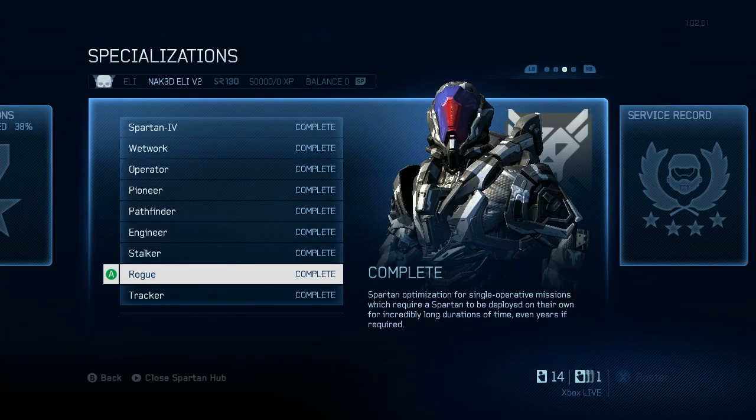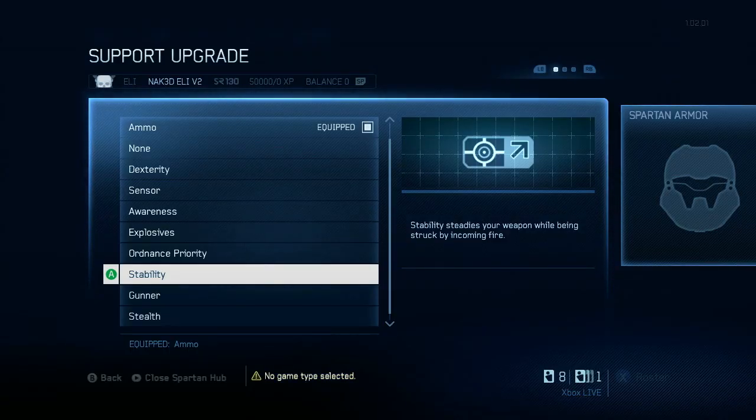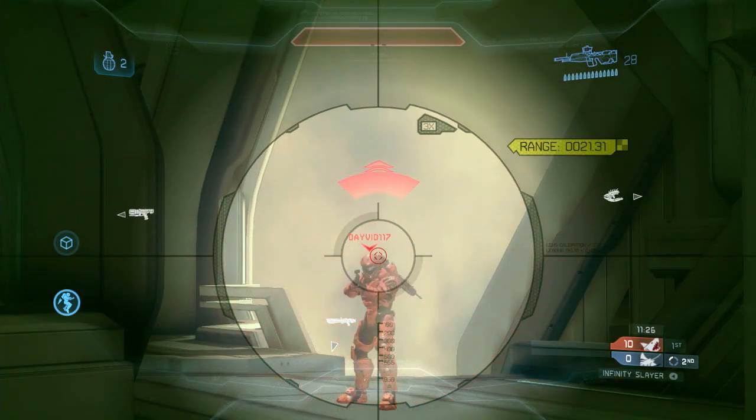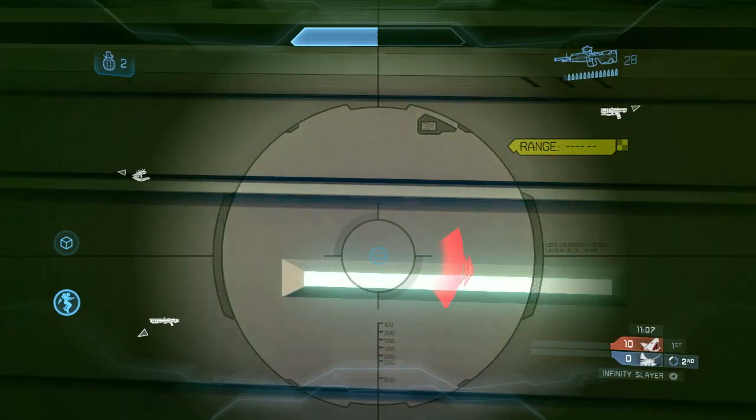Moving on to the Rogue specialization — Rogue unlocks the Carbine weapon skin and Stability support upgrade. Stability decreases your flinch by 50%, making your shot much more accurate when you're under fire from all directions. Definitely consider this for your support upgrade slot on long-range maps with lots of rifle battles.